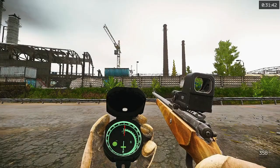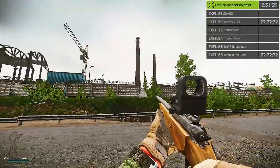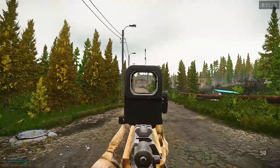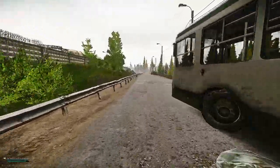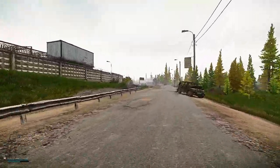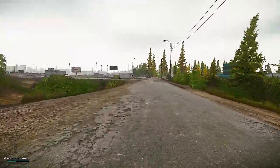All right everyone, in this video I'm going to be showing you the Trailer Park extract. We're starting in our usual position in front of the silos construction site. Gas tanks are right over there and we also have dorms right over here. We're going to head straight east down the road towards the little corner shop — I've nicknamed it the ice cream shop — and towards the big red building across the bridge, a little difficult to see in the fog right now.